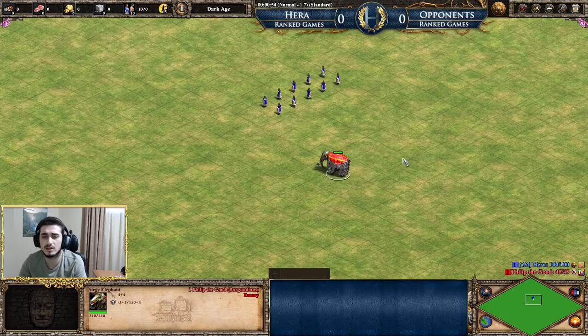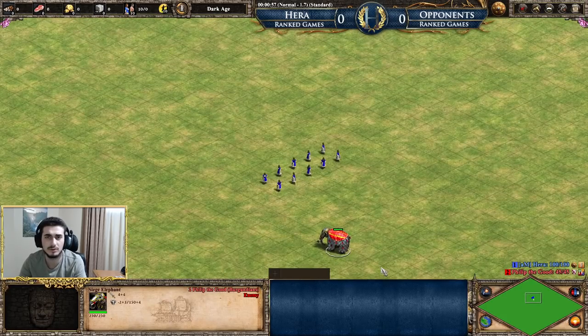The armored elephant and the siege elephant — both of them — benefit from blacksmith upgrades. They're getting extra armor, like medium armor, and they're getting extra attack, which is a huge deal, especially the extra attack, and I'll tell you why.